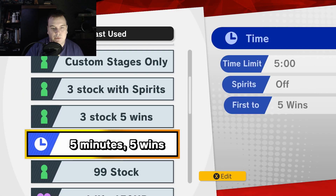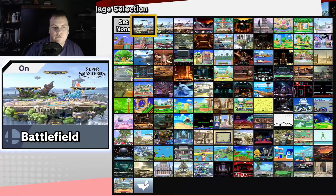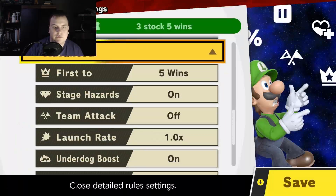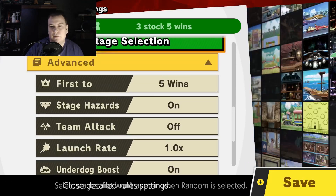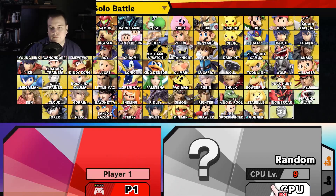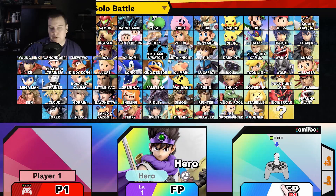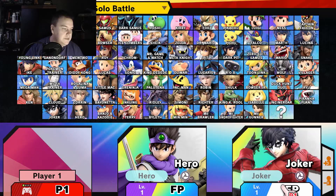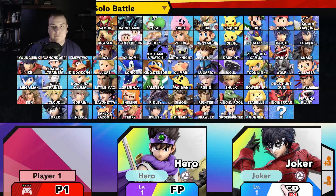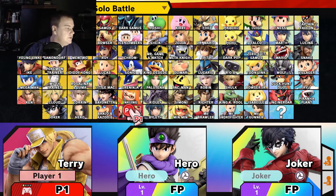Can't remember which ones of these are which. Three stock, five wins. Is that random stages? Yep, it's got a new stage on. Does have stage hazards. Let's do this. Stop battle — so I want amiibo and I want amiibo. We have Hero on there, and Joker. And I will be Terry. Let's go with yellow Terry so he's completely different to the rest of the guys. That's going to be a little easy to start with.